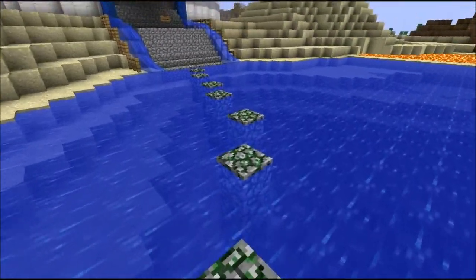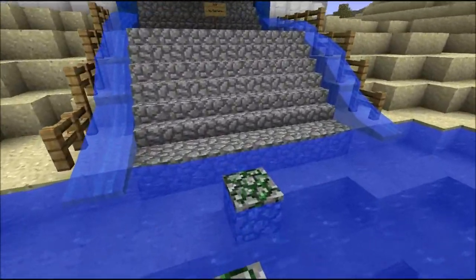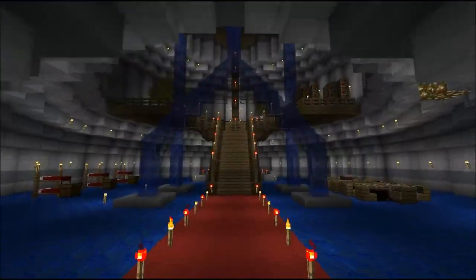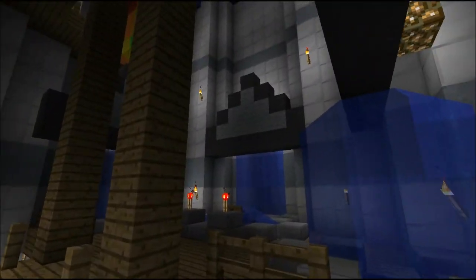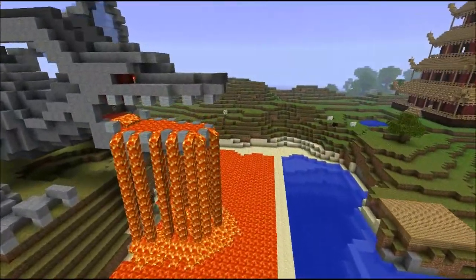Over here we have a sort of sorceress tower house thing. I'm going to do these jump things because I fly everywhere. It's a work in progress, although I think she's actually finished it now — she just forgot to take the sign away. We'll get to the top like so.